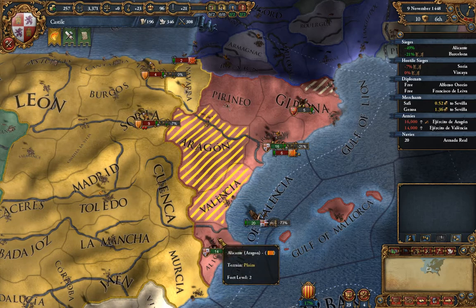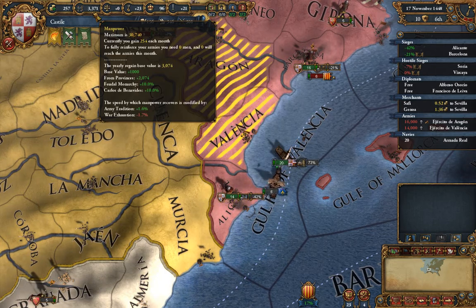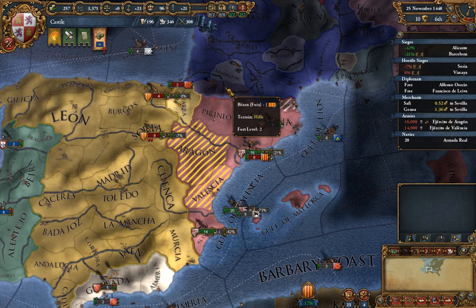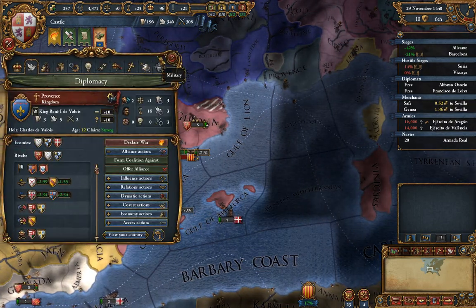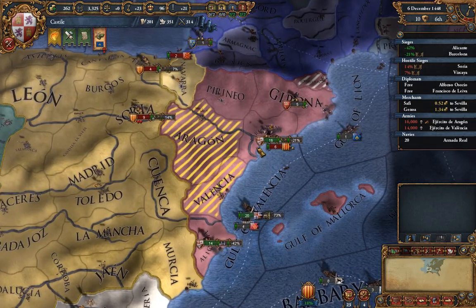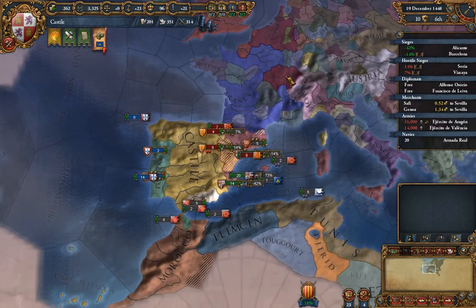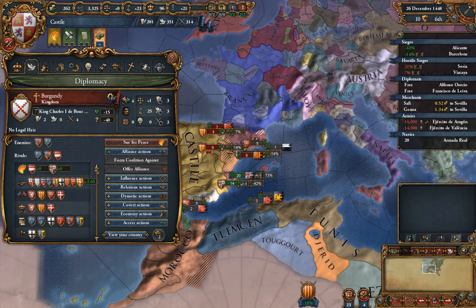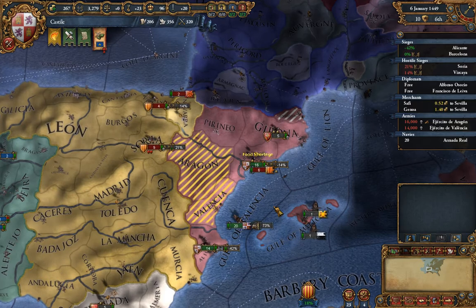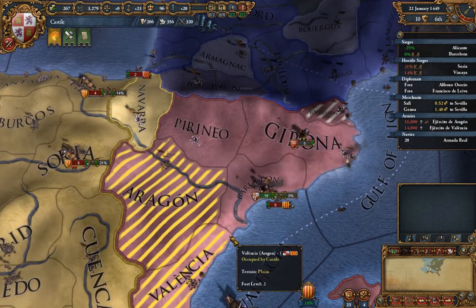Our troops have fully reinforced, so manpower is not declining as much. Provence is requesting military access but isn't at war with anyone, so we decline. We'll speed the game up. This war is getting complicated because Burgundy is involved but rivaled with France, so they can't get military access through France — they'd have to land troops directly, which we covered earlier. That's going to make getting them to accept a separate peace difficult.